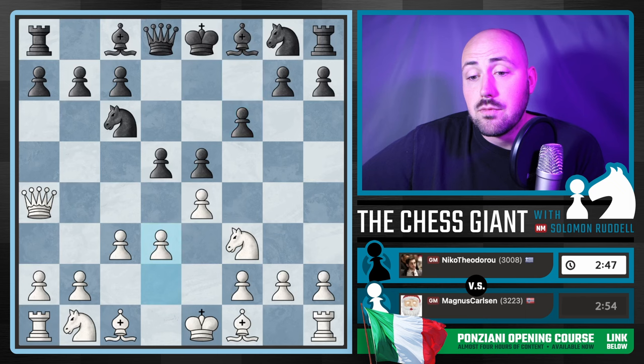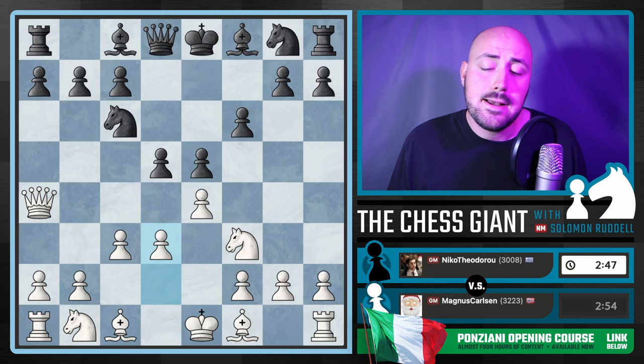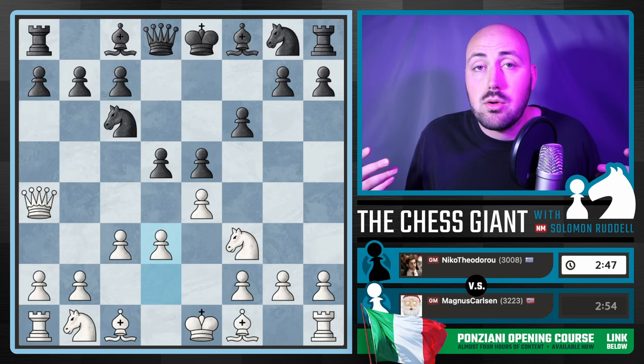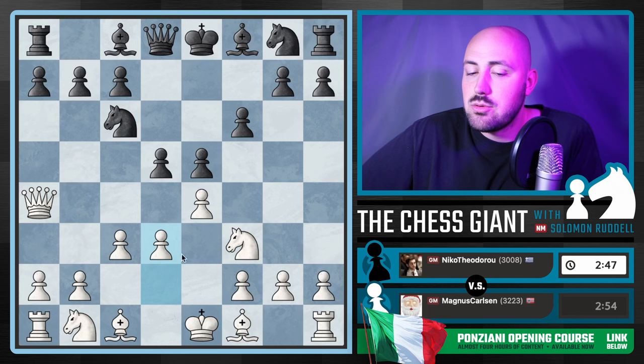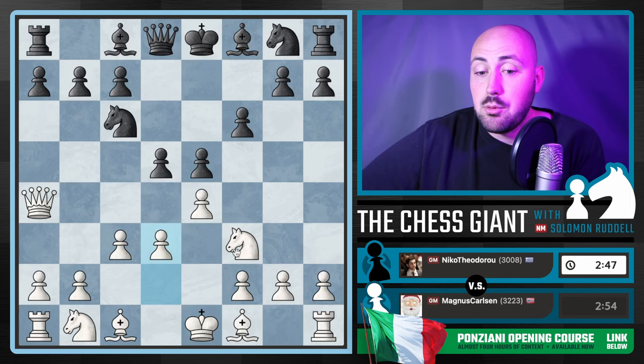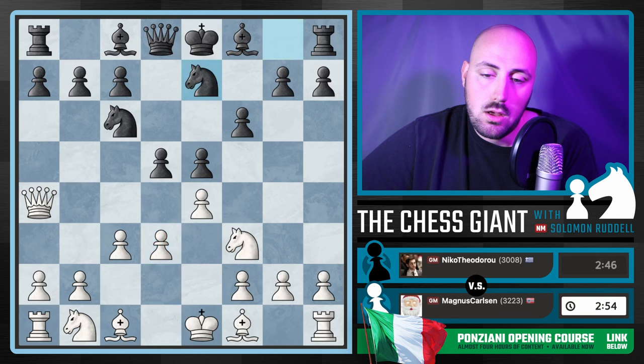Here we have D3, a very solid move from Magnus. This is actually something I talk about in my course — if you're interested in learning more about the Ponziani opening, a very underrated chess opening, I'll leave a link down to my course with over four hours of content on the Ponziani, both in the description and the pinned comment. D3 is a move that a lot of Ponziani players forget they can play. At any point you can play D3, put a queen on C2, and even get a King's Indian Attack type setup.